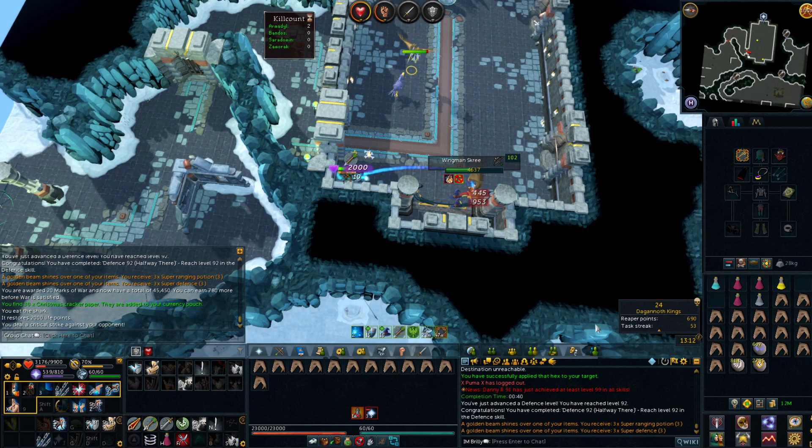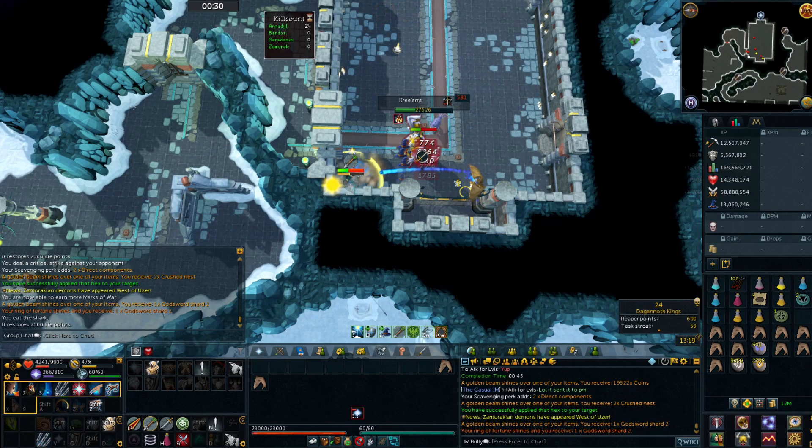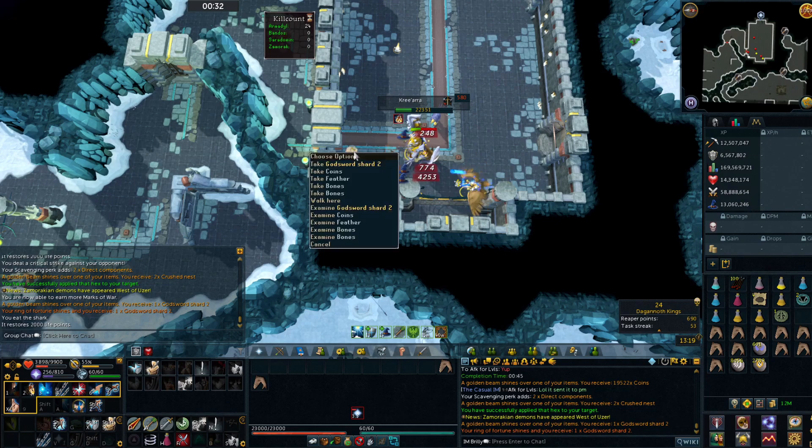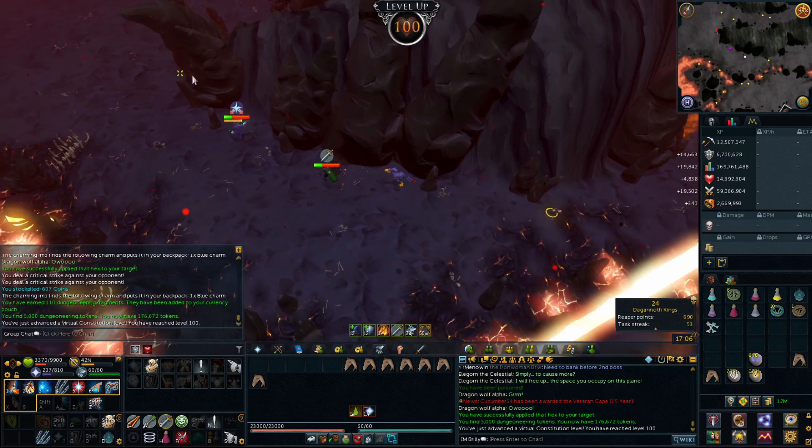Getting closer - oh my god, I need to eat, I'm going to die. Okay, awesome. Got another God Sword Shard - not a chunk of Armadyl like I want, but it's a nice 150k. Virtual level 100 Hit Points - my first level that's technically post-99, awesome!